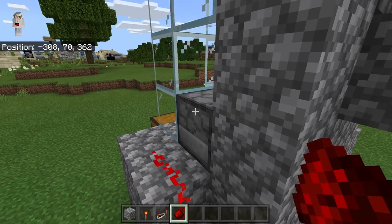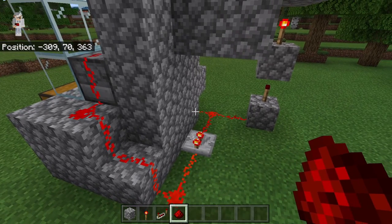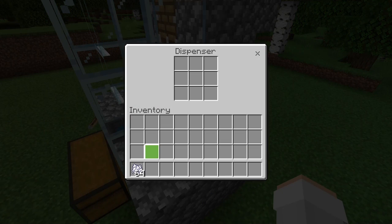The next step is to place two redstone over here and two over here, then crouch down and place a redstone on top of this dispenser. That will connect the redstone signal from the redstone clock all the way over to that dispenser. The final step is to open the dispenser and add some bone meal inside of it. You can add any amount of bone meal — the more bone meal you add, the longer you'll be able to use this farm before having to refill it.